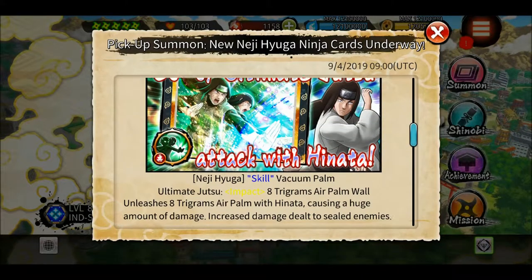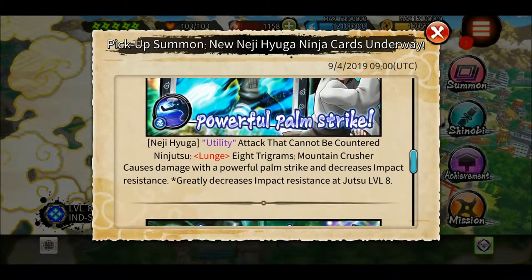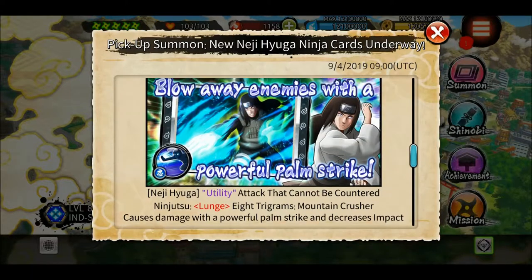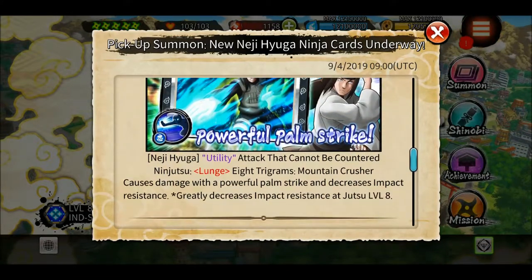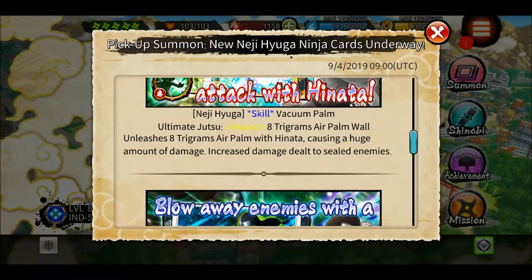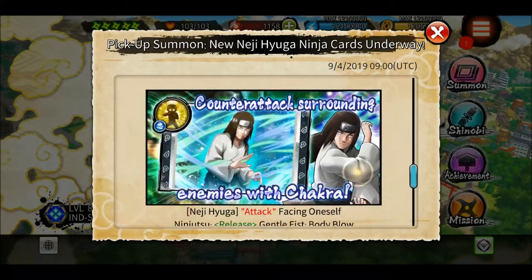The artwork looks cool. His four-star utility type — 'Mountain Crusher' — causes damage with a powerful palm strike and decreases impact resistance. This is going to be useful in SAM. If you have this maxed out, it will decrease impact resistance of, for example, the SAM 15 boss, and then you can use the ultimate — it will do very much damage.